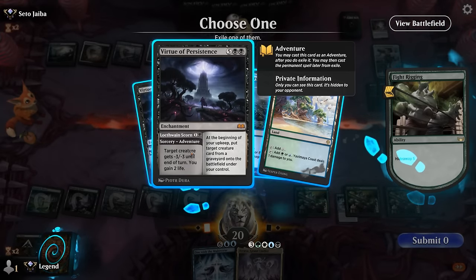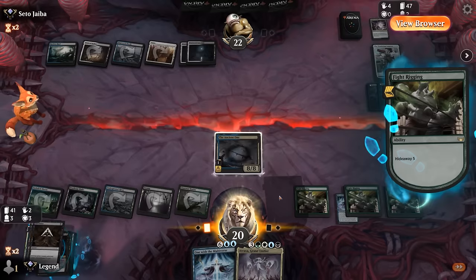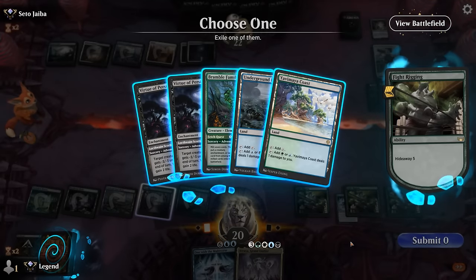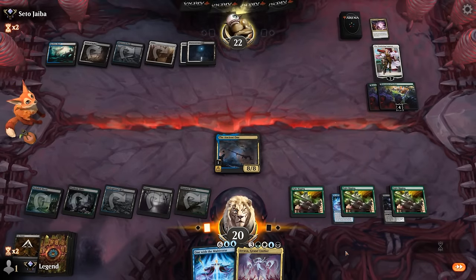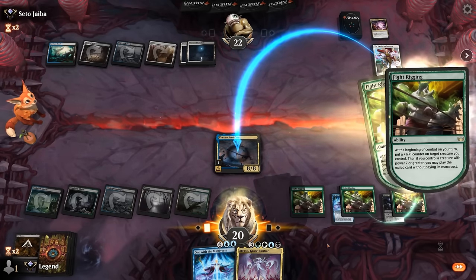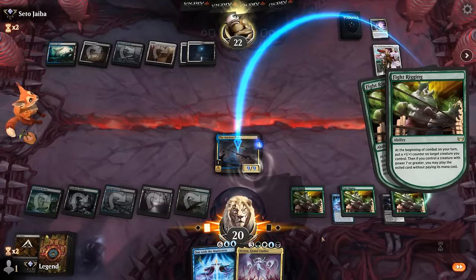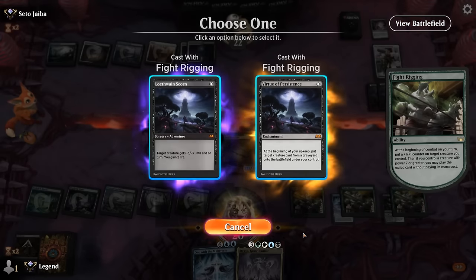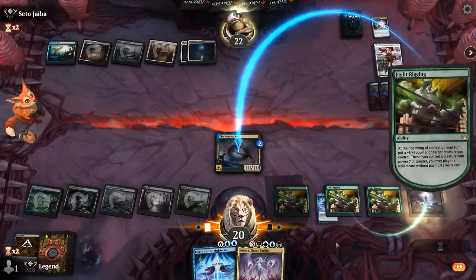Hideaway finds either Virtue of Persistence or Fetch Quest, or just Ancient One — long-term it might still be better. A bunch of triggers on the stack. Looks like we're in the clear, so we cast the enchantment half. One with the Multiverse is the more exciting one.